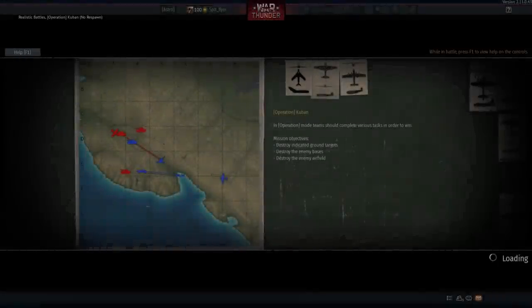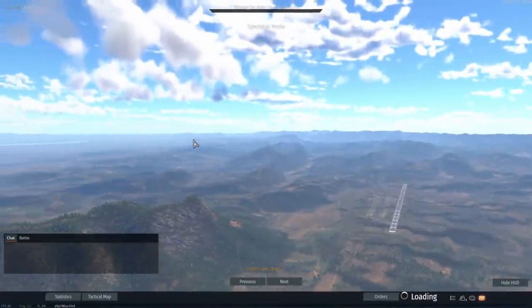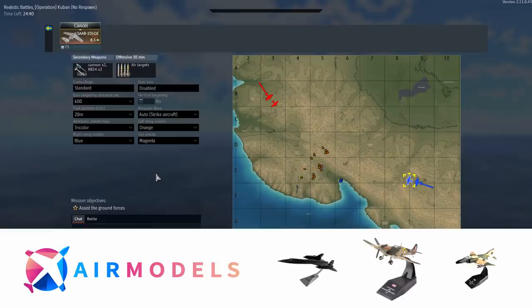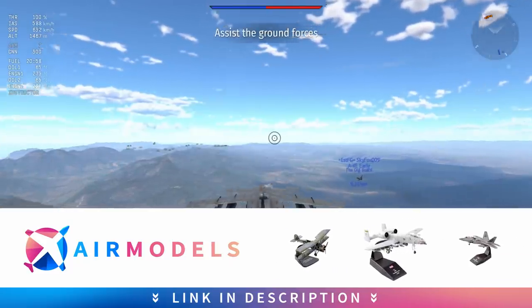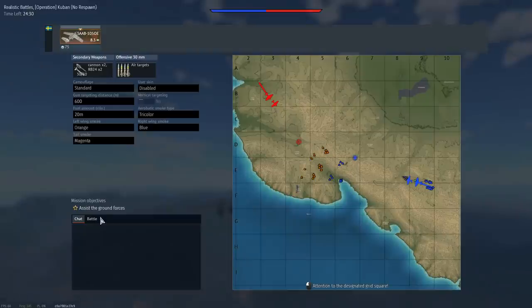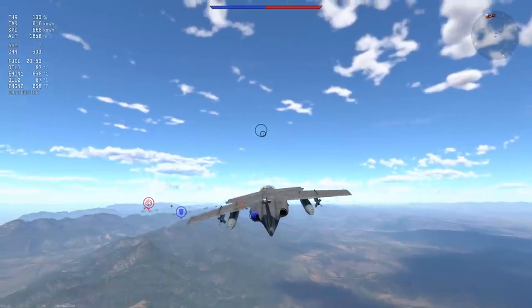G'day ladies and gents, and welcome back to War Thunder. Today we're going to be having a look at a fairly strange plane, and I have to admit I don't really enjoy playing. This is the Saab 105 — the premium variant, the ÖE, I believe. As I understand it, this is basically a Saab 105G that has been re-engined with supposedly more powerful engines and prepared for export. It's about a step up from the SK-60, and then sort of a logical other step up.